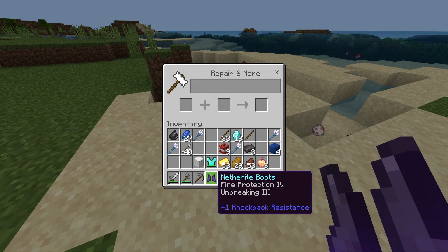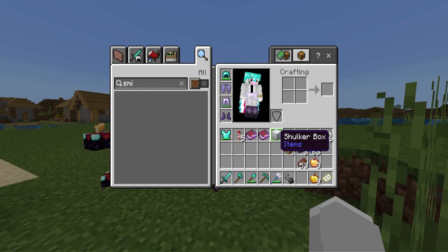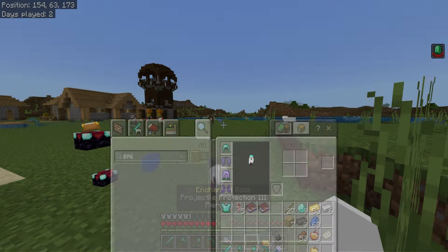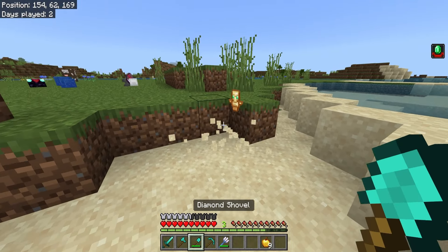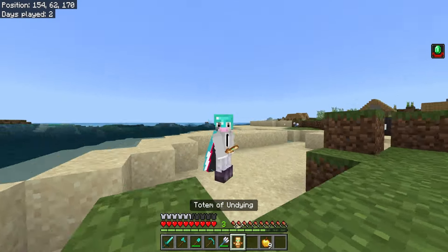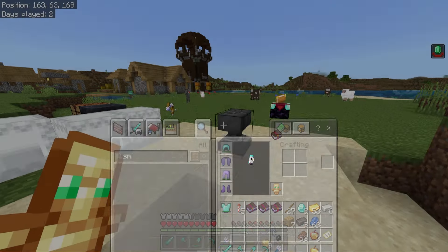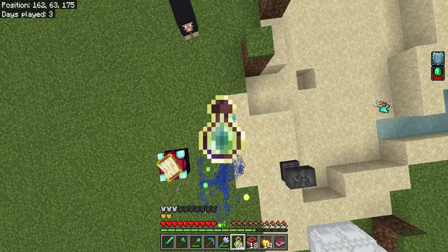Now we can use these emeralds and trade with the villagers. Got a nice discount. Let me mine more sand to see what else we can get. I'm putting Unbreaking 3 on the elytra - that costs 2 levels, pretty good. More sand, more sand. My goal for the next few minutes was to get as many items as possible to go to the Nether and get blaze rods.